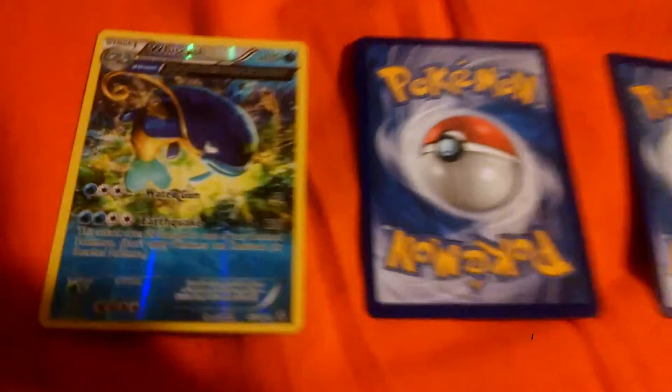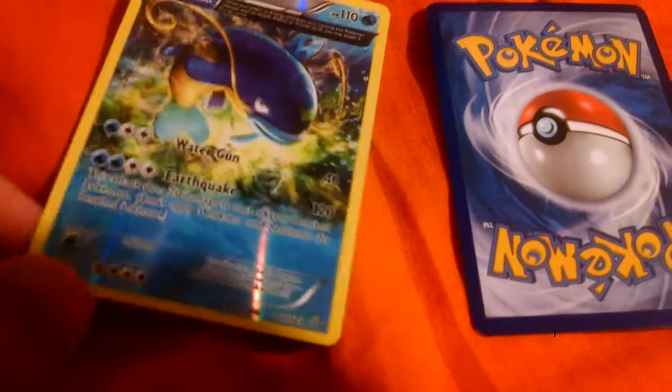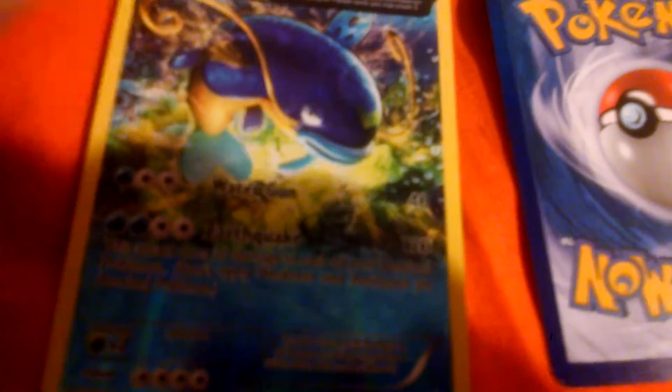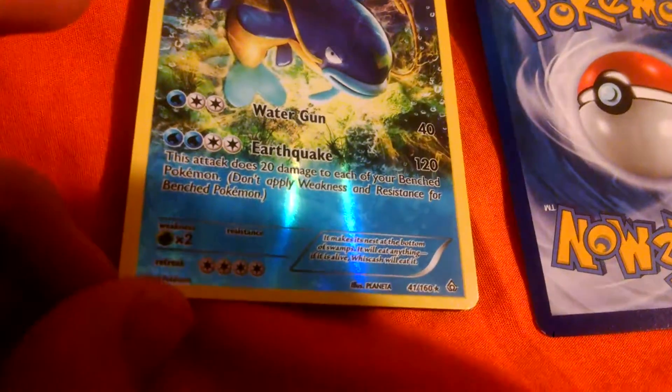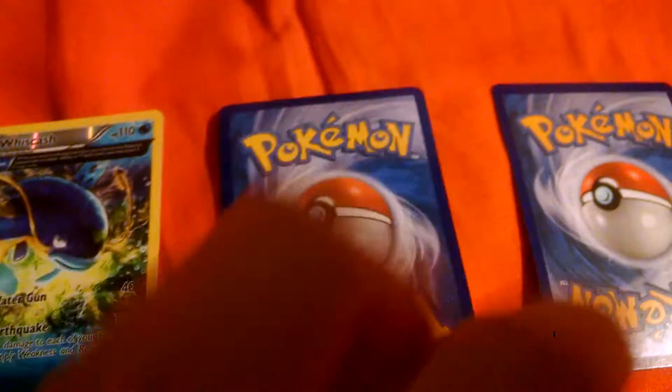Alright, so the first card I got was a Whiskash, a shiny foil card, and it's another one like the Vespa Quinn I showed in the last episode. It's got full art, just really cool. I like that earthquake power, pretty good HP, so I might use him too.